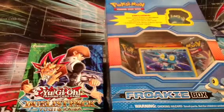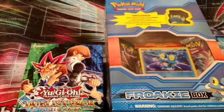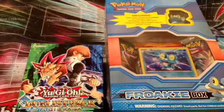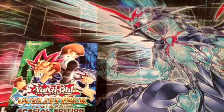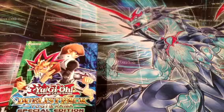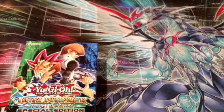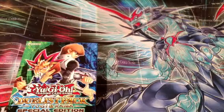I thought I'd do something a little different this time — the best of both worlds — with the Pokemon Trading Card Game Froakie Box and the Yu-Gi-Oh! Duelist Pack Yu-Gi-Oh! and Kaiba Box. This is Froakie, the water starter Pokemon for the Kalos region.